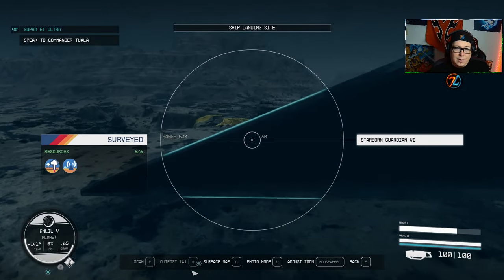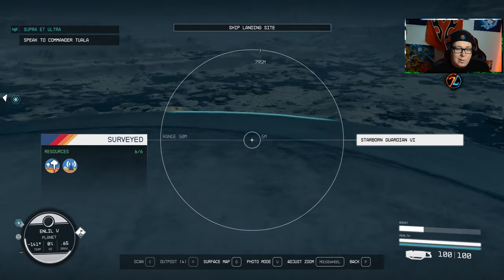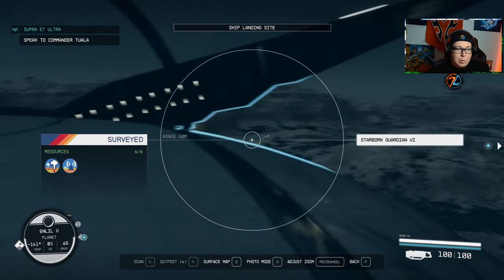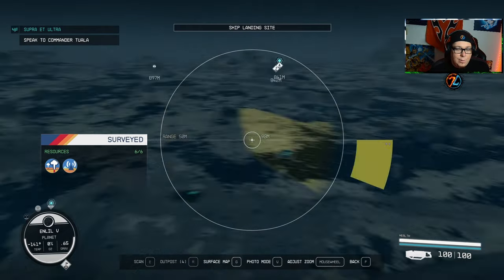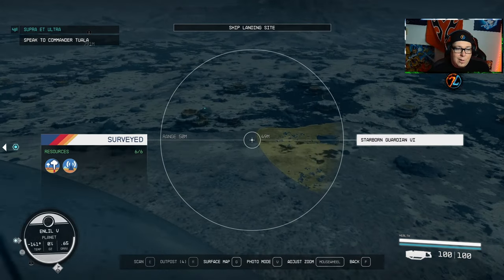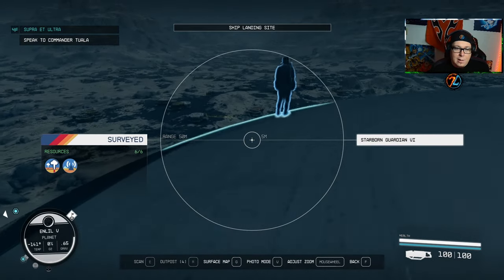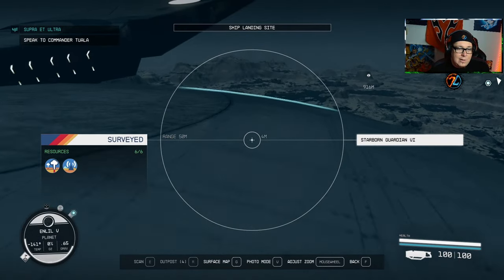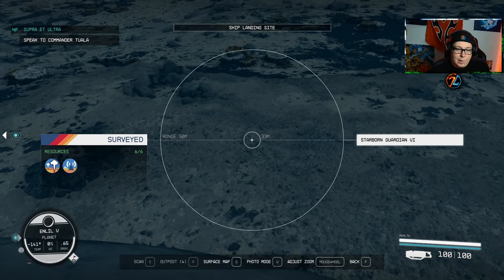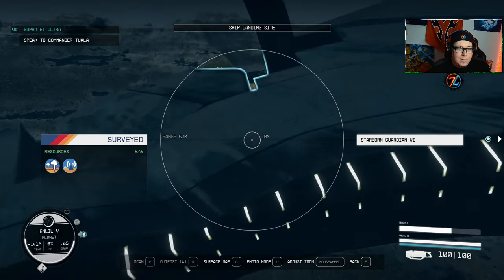One important thing: many ships you steal will have contraband. If you don't know how to handle it, your best option is to find it in your inventory and drop it on the planet, because if you enter a settled system while carrying contraband, you'll get scanned and arrested. Alternatively, you can equip shielded cargo and try to risk it, or sell it — Krix is a good place to sell contraband. But for me, the easiest option was just to drop it on the planet.